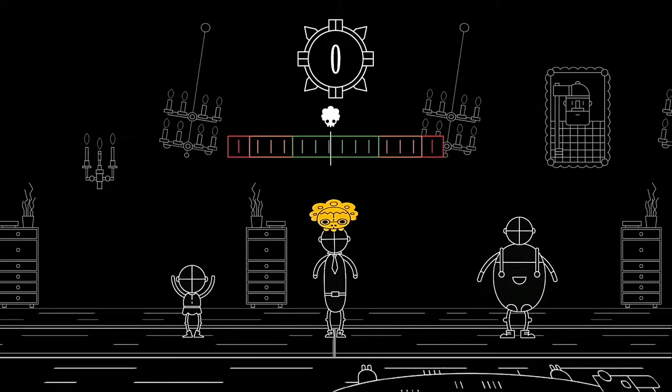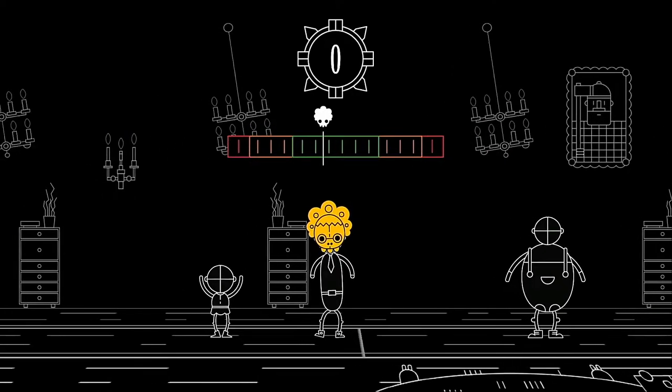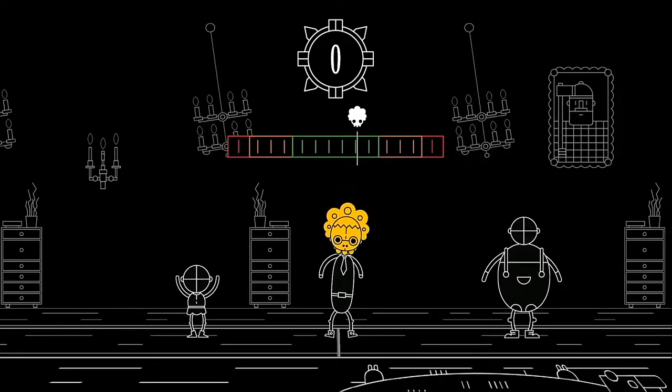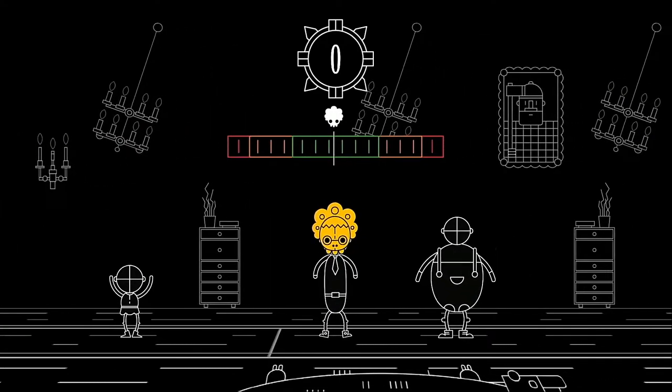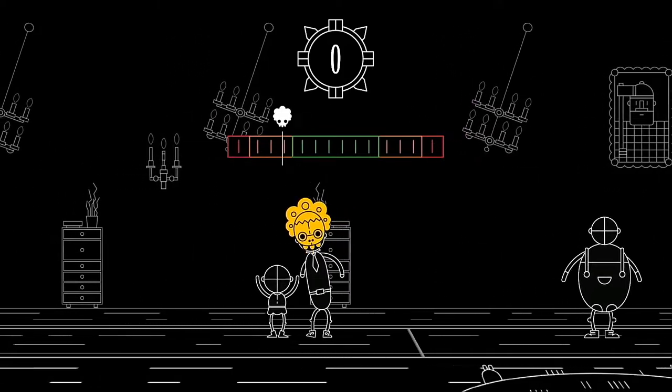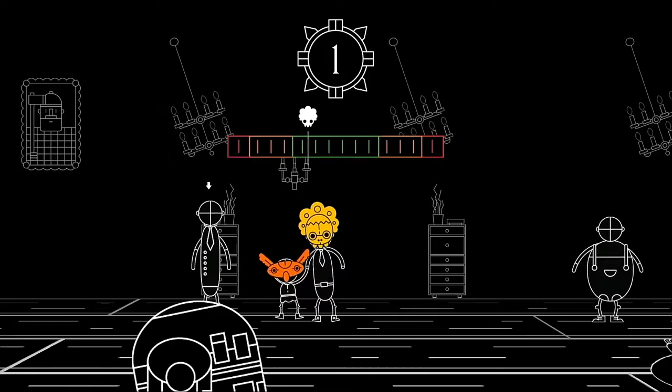Masky's gameplay is very simple. At the top of the screen you have a balance meter with a marker on it. Moving the marker off center to the left will move you left, and moving it to the right will make you move right. The further away from the center balance you are, the faster you'll move, and moving beyond the red zone will tip you over, ending your run.